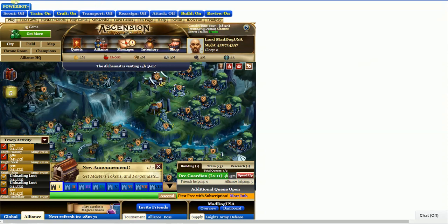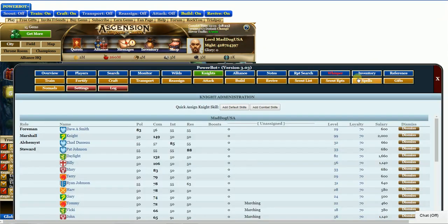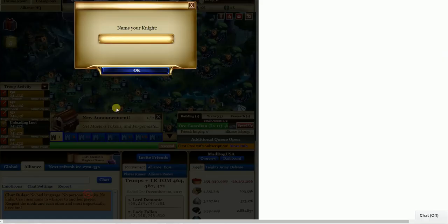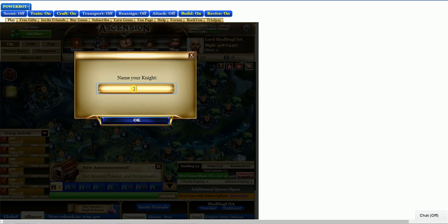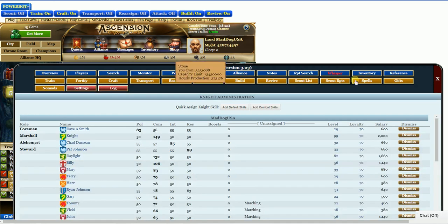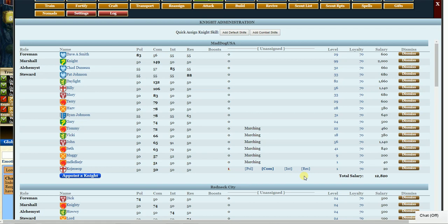So you go up here to the Power Bot button. Here are some of my knights in my first city — as you can see, I've got a bunch of them. Let's say you need one more and you want to appoint a knight — just hit 'appoint a knight.' This little box pops up. Put your cursor in it. You don't have to get fancy — you can put a capital letter and some other letters, but no numbers. It doesn't take that. Just type that in and hit OK. It's going to take you back to this screen, and you've got to go to the Power Bot once again. And there's the one I just added.